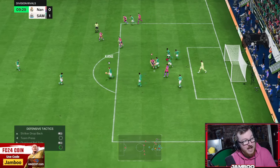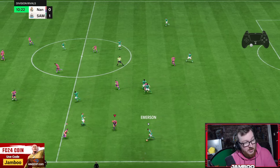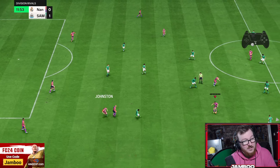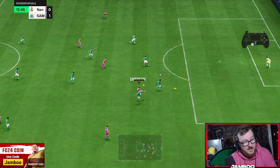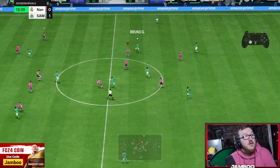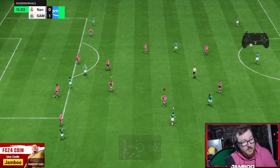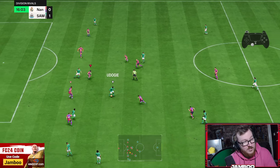R1 dribbling with Puskas. Sometimes you just get those games — you really do. You can see the effectiveness of that R1 dribbling. It's absolutely crazy. Anywhere in and around the box, people just do not know how to deal with it at all. Not pressing the tackle button much — that's not something that's changed. People can't believe it when I do coaching sessions and say that I barely ever actually press the tackle button. I rarely will press it. A well-timed jockey and moving into the player that has the ball is enough.